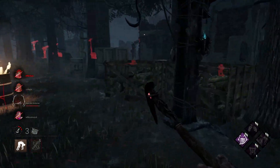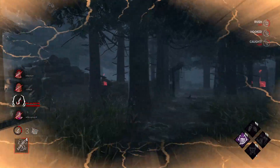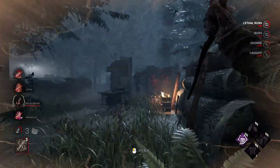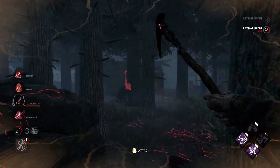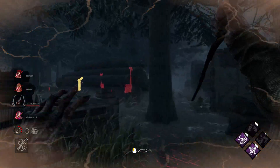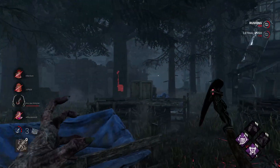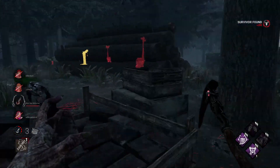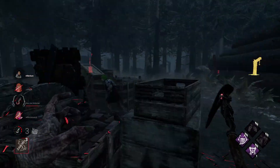They should be going for the unhook, which gives me a stack of Devour Hope — exactly what I wanted. So I quickly rush away to get my second stack, which gives me the slight speed boost. I notice I was incorrect and hit her, so I just swing because I know she's nearby and I can find her. I see she's right there. My Devour Hope's not going off, so I'll just break this pallet.